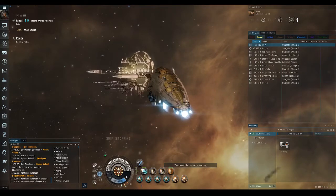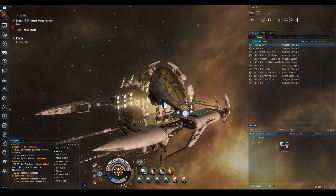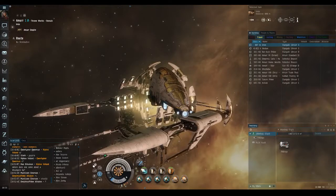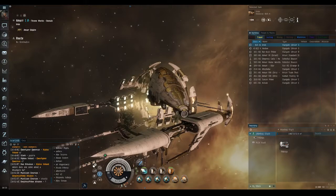Let me actually do the demonstration and explain how it works. Once you've jumped into a system, align to your destination and immediately hit your cloak. Within a five-second window of hitting your cloak, activate your micro warp drive. When the micro warp drive is nearly done cycling — about 90 to 95 percent — turn off the cloak and spam warp.